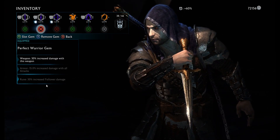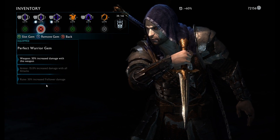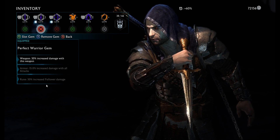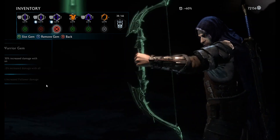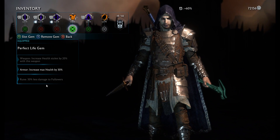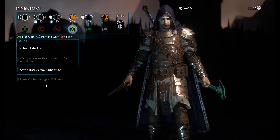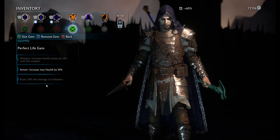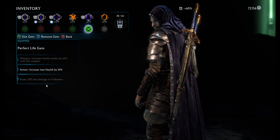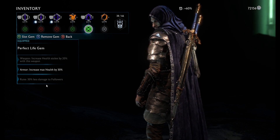Increase damage dealt 30% with your dagger — that's what you always run with this, because the point of the dagger is to one-shot enemies. Just stack as much damage as you can. Same thing with the bow: deal more damage. Life gem increases max health by 30%, same as with the sword to keep you alive. Your cloak gem is the same — 30% to keep you alive.